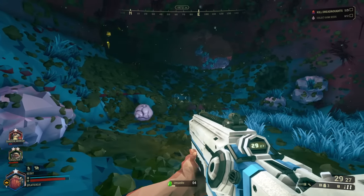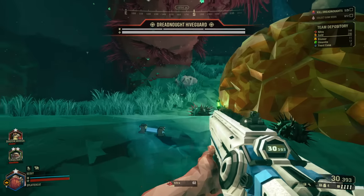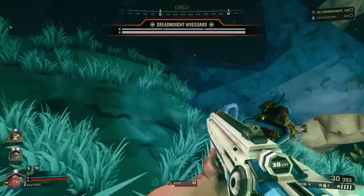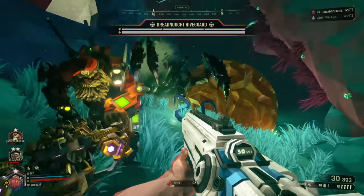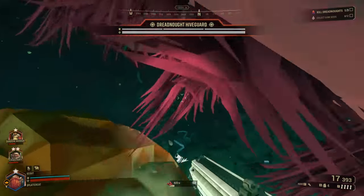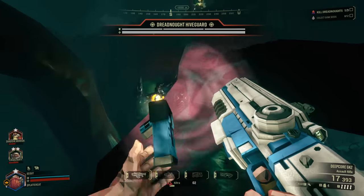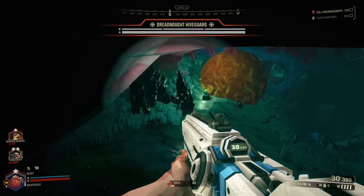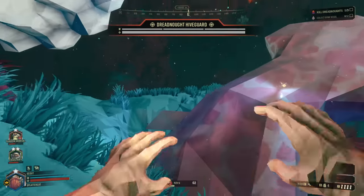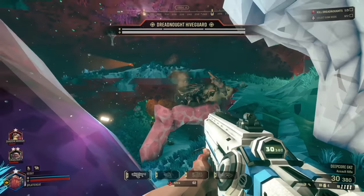Now we've got to hunt down the next dreadnought. We found our second bug — it's another one of the big guys, but this one functions a little differently. The dreadnought hive guard is going to have a bunch of little minions that come out. You've got to kill those minions, and then once you kill them, he's going to grow these fleshy protrusions out of his body. If you shoot all the fleshy protrusions, he'll open up so you can actually deal damage to him.